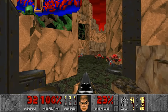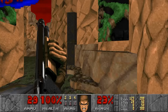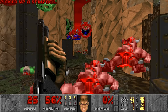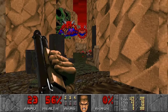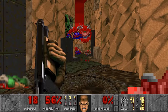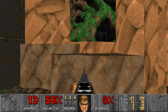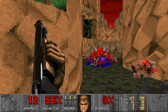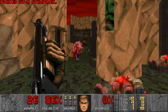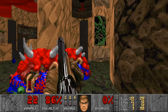There's hitscanners in there. More Cacodemons — what the hell? Also these vines have a 3D effect — multiple layered vines. Okay, that's a shotgunner. I think there's more. And more hitscanners and more Cacodemons.